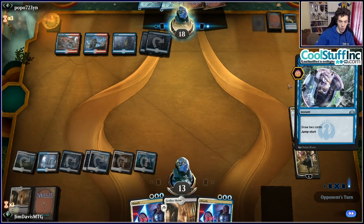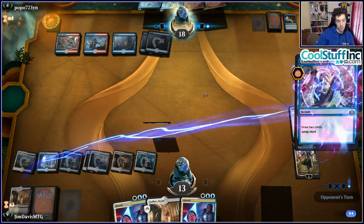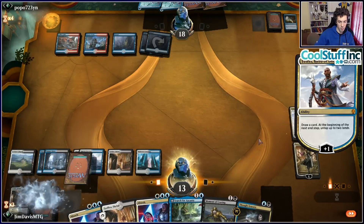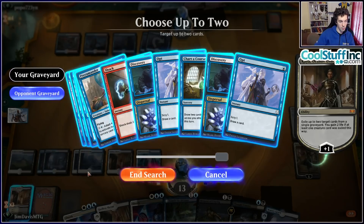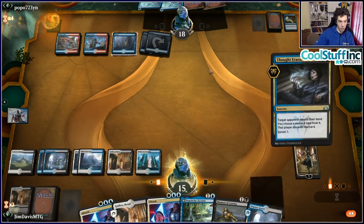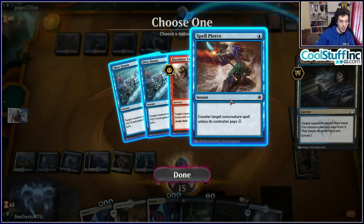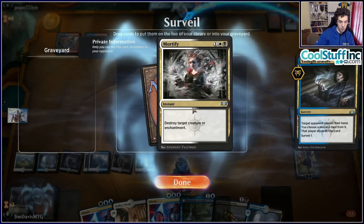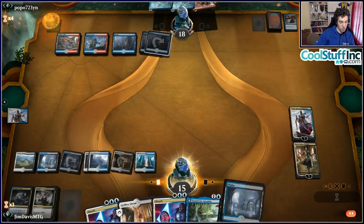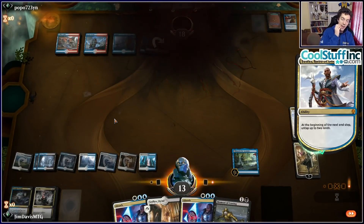We find Lyra but the opponent spends two burn spells to kill her at four life, going very aggressive. We cast a second Lyra with only one card left in hand. They go runner-runner burn spells to kill us. And there's Exhibit A of why Mono Red is so good in this format — even the deck literally built to beat it can't always beat it.